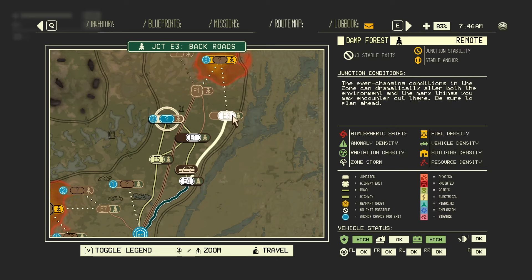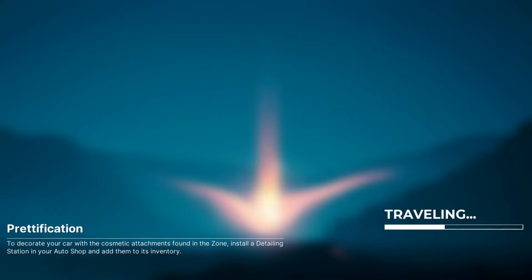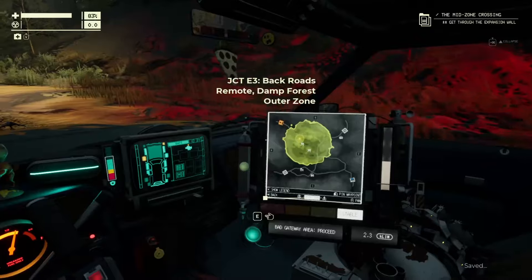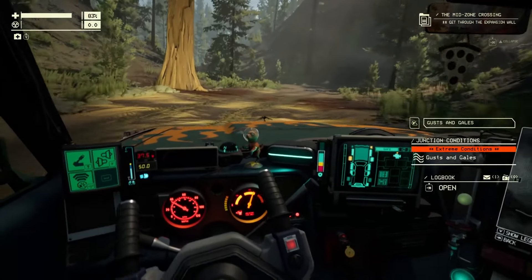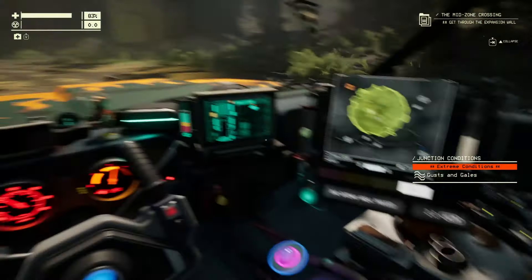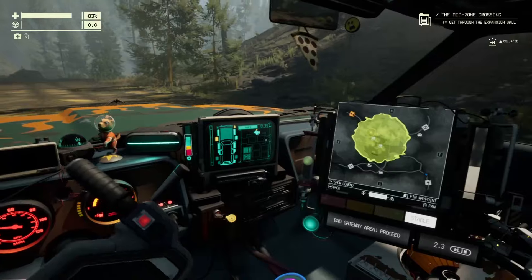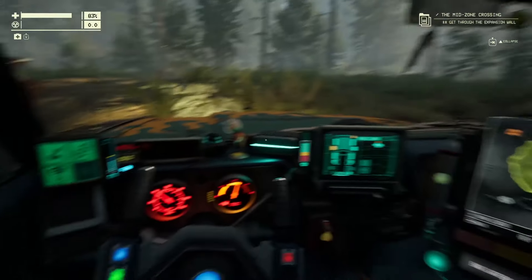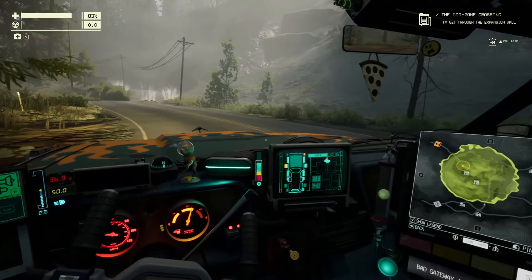I still don't know what all of these symbols stand for. Atmospheric shifts — oh, that sounds fun. Let's do it. What could go wrong, right? We got one more area and we still have to find the lead plating. It hasn't shown up yet. Back roads, remote damp forest, outer zone. That's an atmospheric shift — extreme conditions, gusts, and gales. Well, we've got plenty of energy to activate an escape, but it doesn't look like there is one to be found here. But that's okay. It's going to be all right because, well, of course it is.